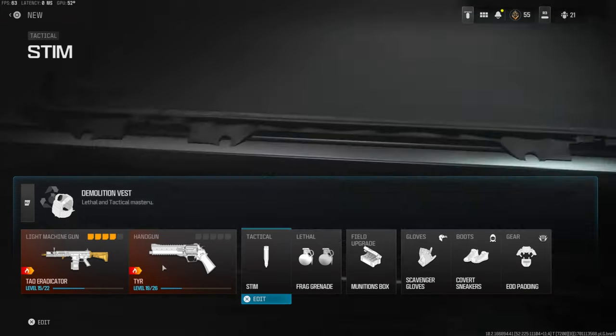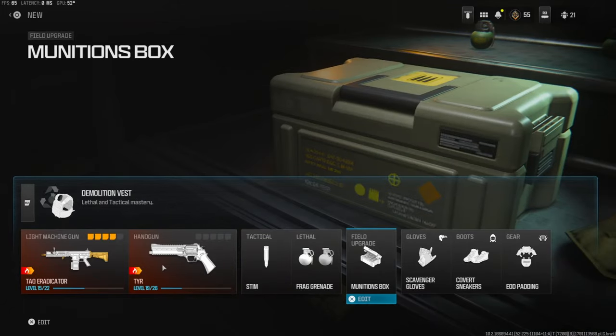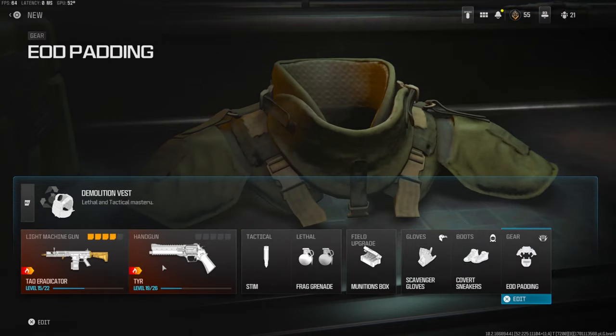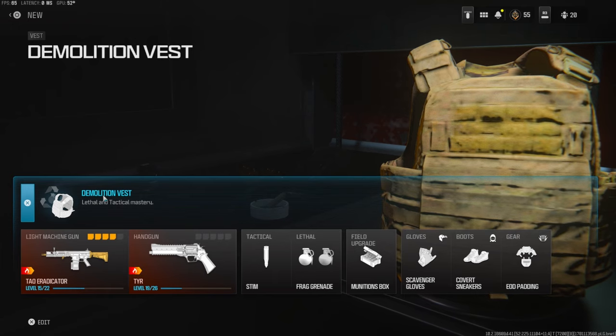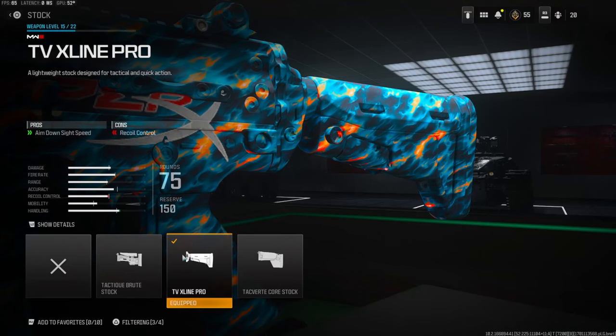On the secondary I'm using the TYR. The tactical is the stem, lethal is frag grenade, field upgrade is munitions box. Scavenger so I can pick up ammo off the ground, covert sneakers to basically have dead silence, and the gear is EOD padding. On the vest I'm using a demolition vest — this is basically resupply and you get two lethals.